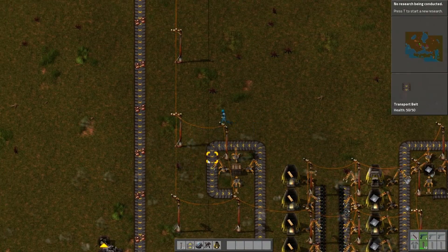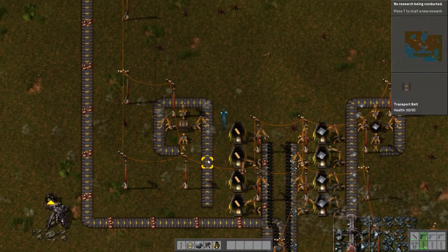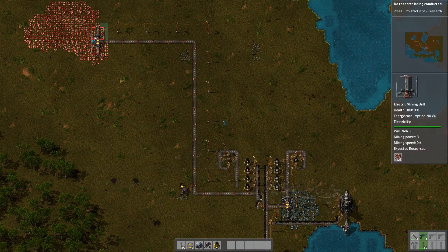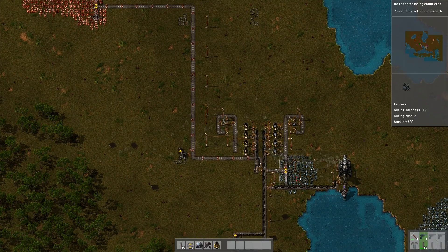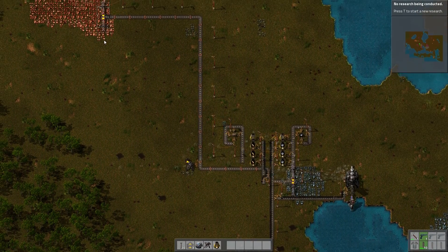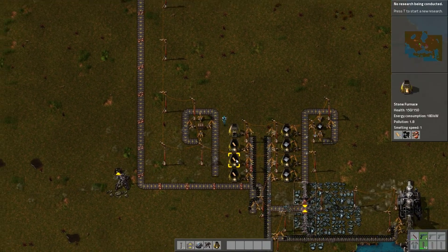Welcome back, this is Lars and we are on the third part of this Factorio tutorial series. I mirrored the design of the setup here for the iron ore and the copper — they are doing more or less the same things.